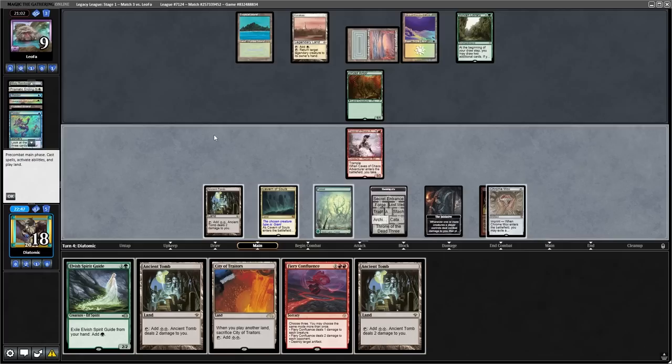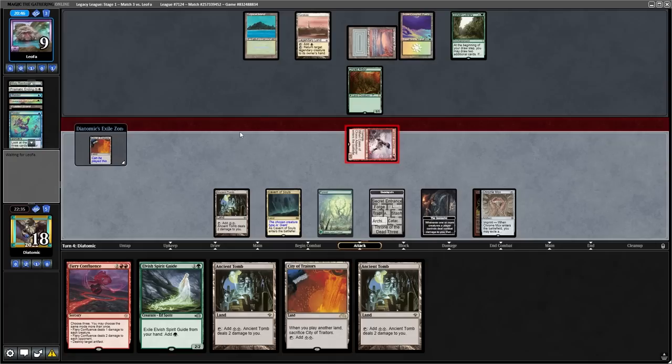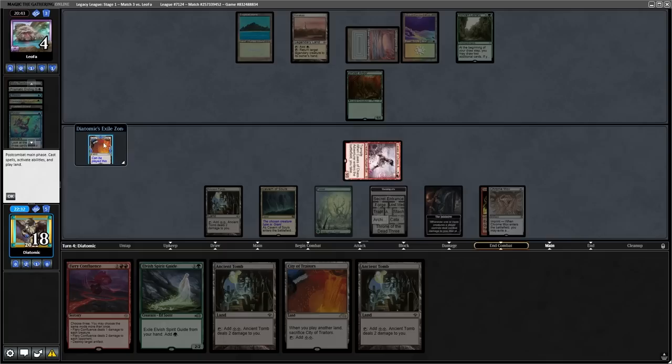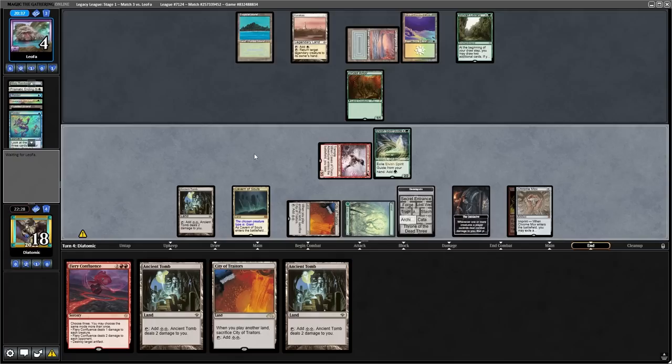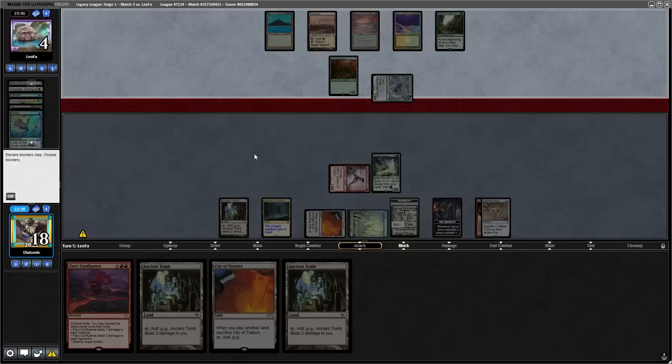Somehow the opponent does not find a removal spell from a Ponder or the Sylvan Library, and we find a Fiery Confluence and a land off the top of the deck. Now despite flooding, we don't have two red sources to be able to cast the Fiery Confluence, so here I'm going to attack first, because either land or spell is good off the top. Well, that land is not good, because that's a colorless land — somehow we still managed to find a non-red source off the top. So the best thing we can do is cast the Elvish Spirit Guide, say go, and hope that they can't take the initiative from us this turn. That completely goes out the window when they play an Ice Fang Coatl, which has flying.